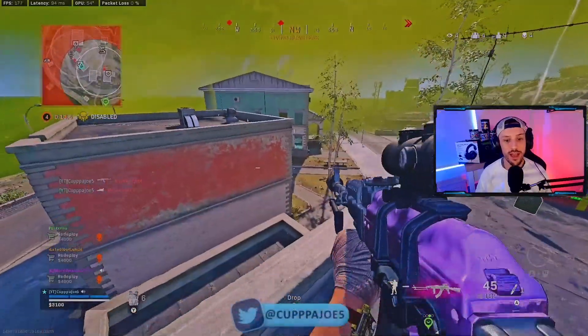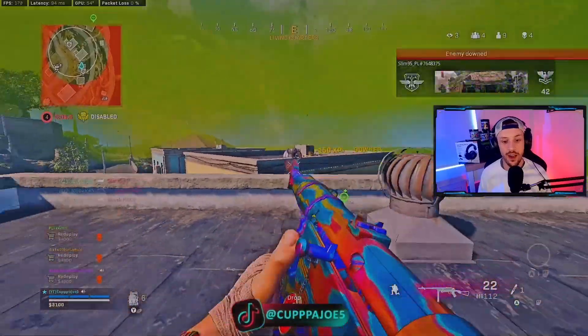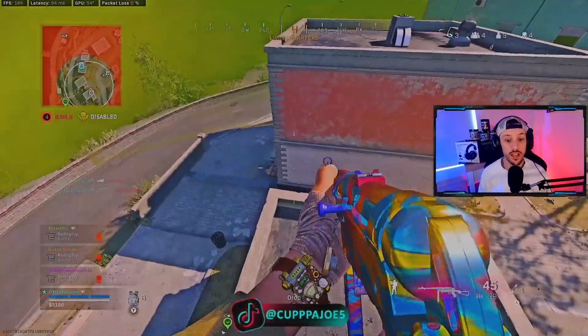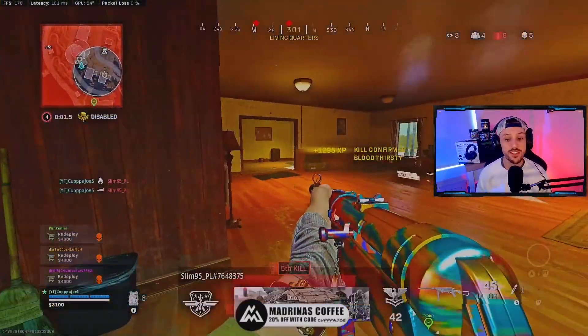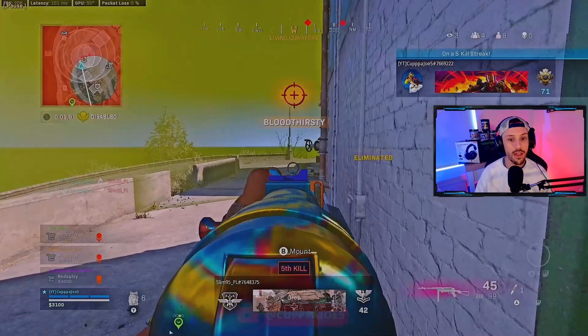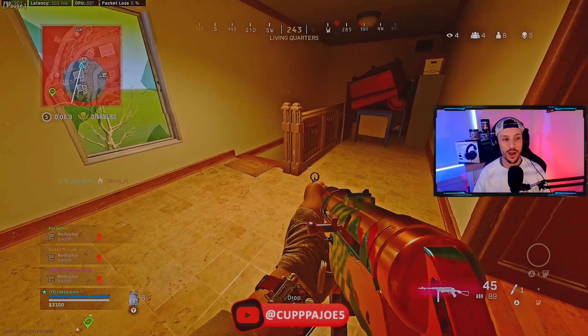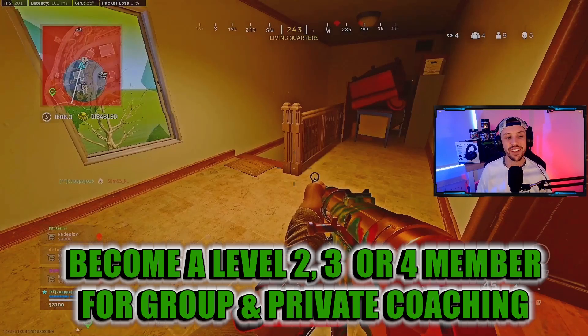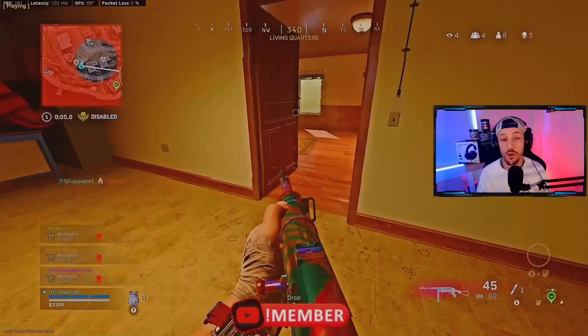I've got two people below me to my left — I can get easy picks here and hold them out of circle. I get the down and don't need to worry about the thirst. I accidentally jump down when I wanted to stay on the rooftop. I've got one person about on my level around the corner but can't find them. Now look where circle pulls — it pulls all the way to Nova 6. So where is the high ground? Where is the power position? The power position is going to be top Nova 6. Can I get there with cover?